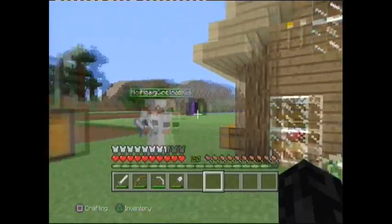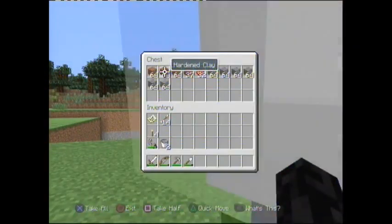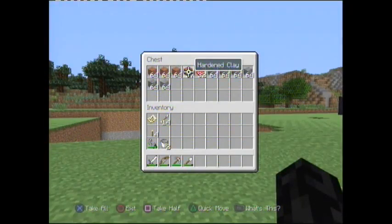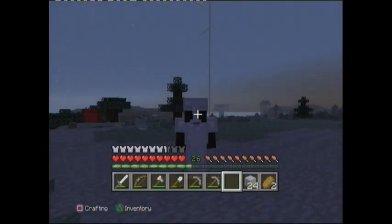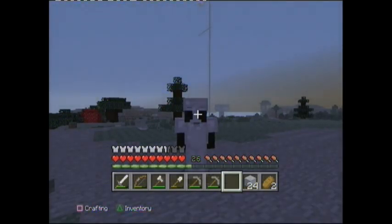We're here and we've got these resources — hardened clay, rose red dye, a bunch of cobble, some andesite, and red clay. That's mostly what we'll be using. We're going to take all this stuff over. See you then.